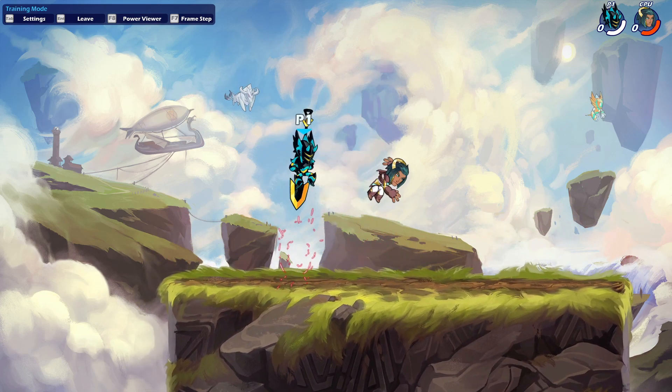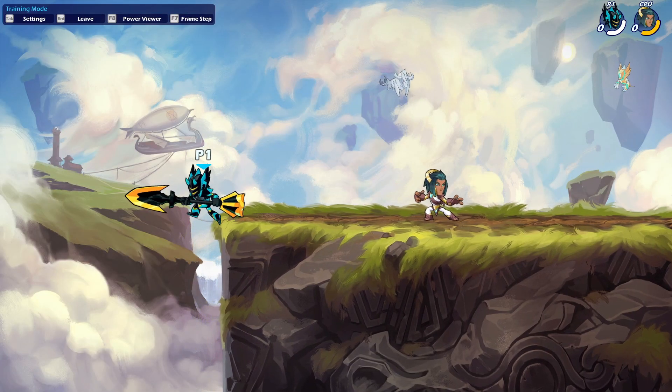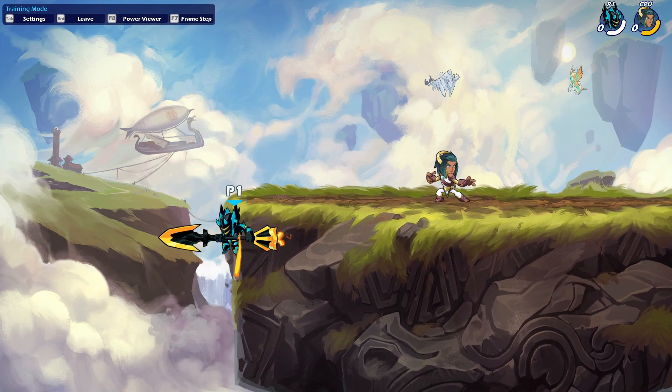Did you know Rocket Lance has a thing called a wall cancel, where if you do side air or down air right when you hit the wall, it cancels the beginning animations so you can do stuff real quick like that? This also works with side air.